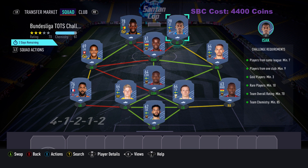10 of them are rare silver, rare bronze, and rare gold players, plus one normal gold. My rating is 70 and my chemistry is 87. Here are the players I chose.